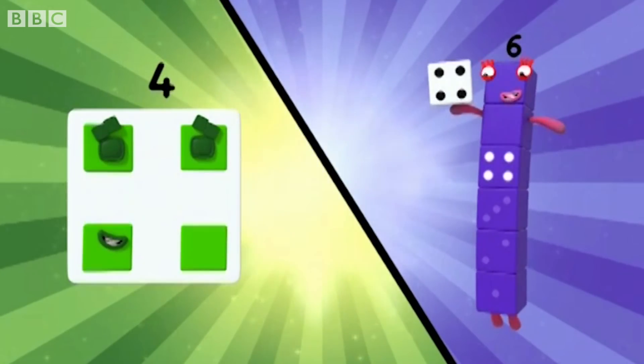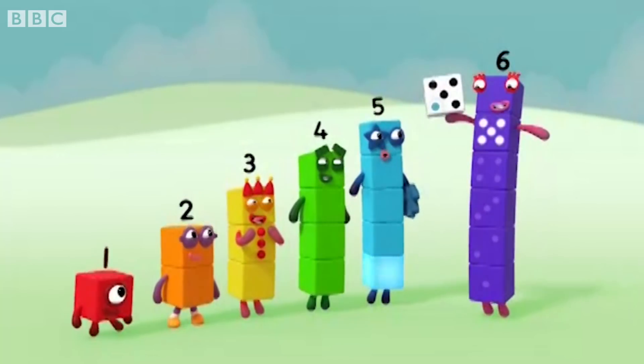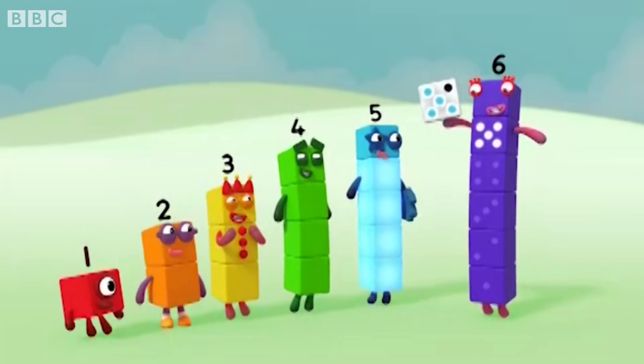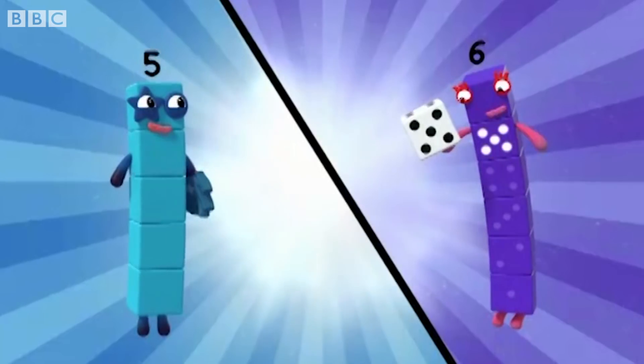It's a square. One, two, three, four, five — five spots on the dice. Make the shape: five.